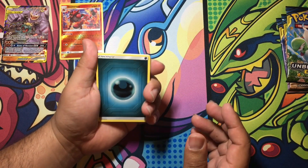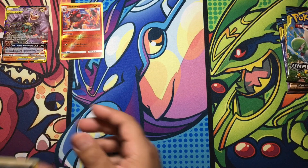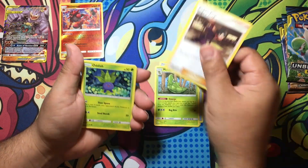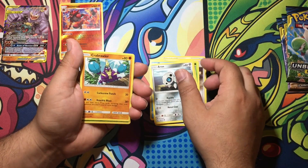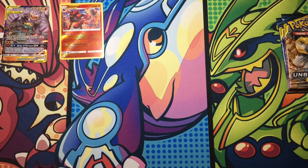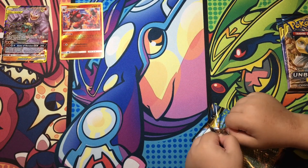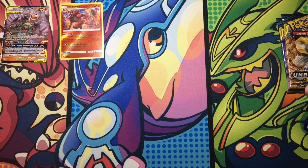Okay here we go, you ready? There's the code card. Dark Energy, Devolutions, Fez, Metapod, Koga's Trap, Oddish, Squirtle, Tentacool, Tentacruel, Aerodactyl, Crabrawler, reverse Bentonat, and the rare is Purugly. Okay, that's nice — Purugly.